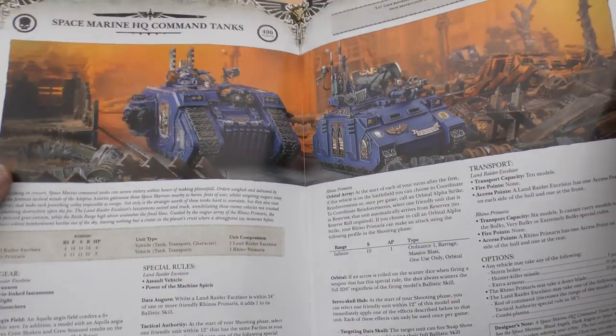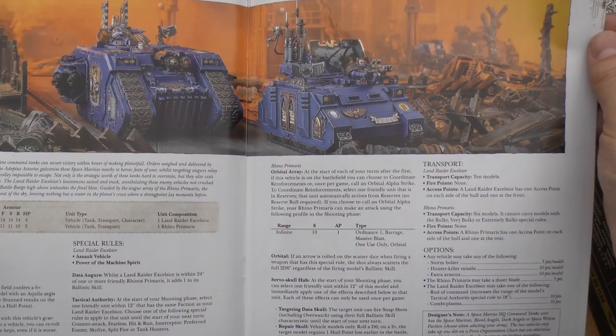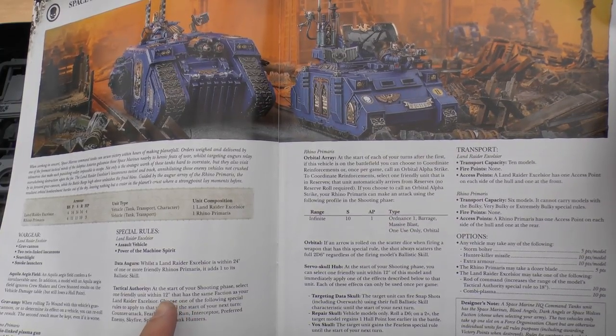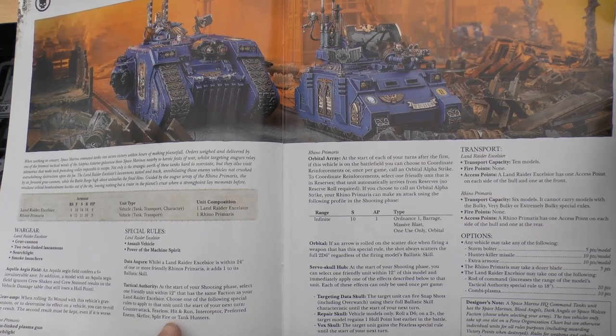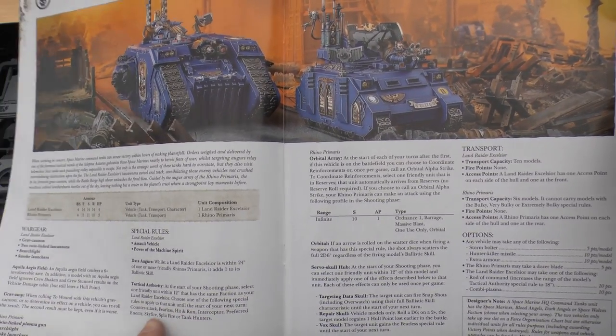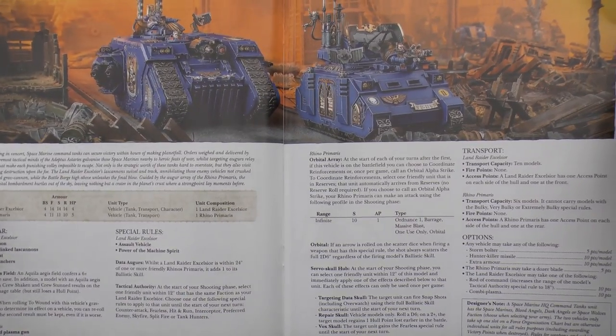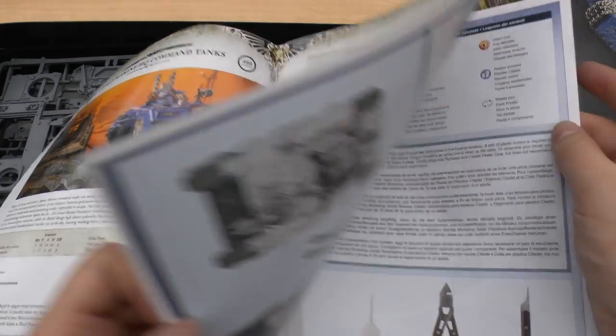It gives you the datasheets too. You've got the Land Raider Excelsior and the Rhino Primaris. The Land Raider basically gets an orbital array — any friendly unit within 12 inches can choose one of the following: Counterattack, Fearless, Hit and Run, Interceptor, Preferred Enemy, Skyfire, Splitfire, or Tank Hunters. That sounds very, very nice. And it's 400 points for the pair.